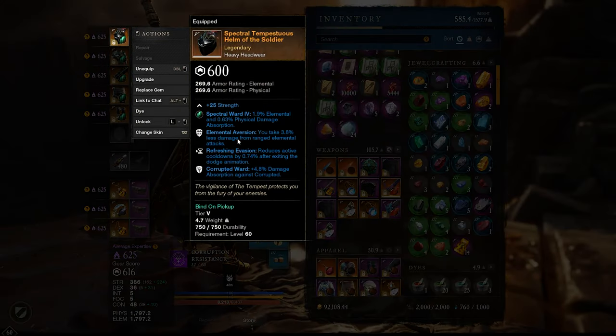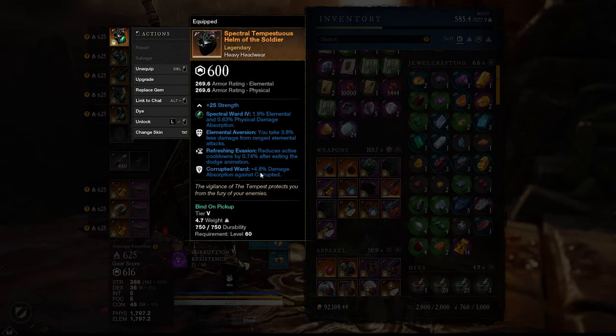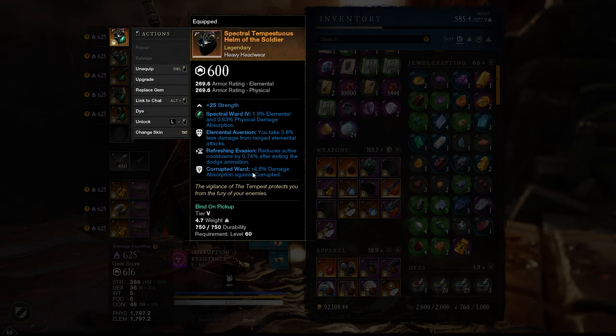If you want to know why this armor set is really overpowered and will be a once-in-a-lifetime opportunity for you to obtain — well, the Elemental Aversion and Corrupted Ward cannot be crafted and also cannot be dropped. These two pieces alone are already making this exceptional, and the reason is the damage mitigation from Corrupted Ward.